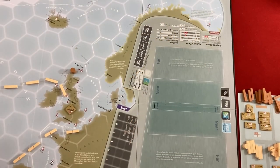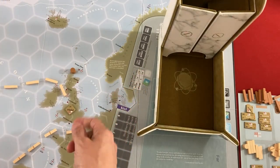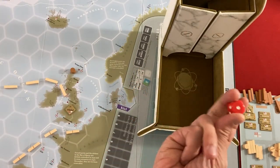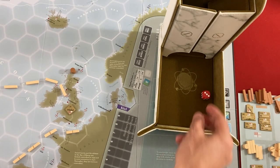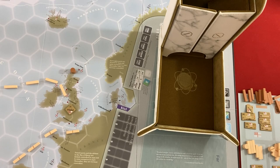Every time the initiative changes, before anybody starts taking actions, you do a roll for weather. Right now it's good weather — it's either good or bad. When it's good weather, only a six will change it to bad weather. And when it's bad weather, a five or six will change it back to good. So it tends to be good more often than not.